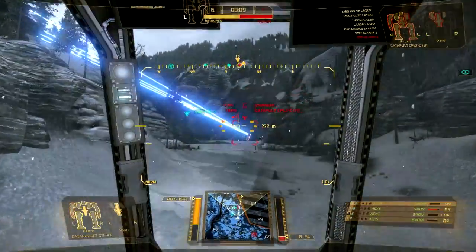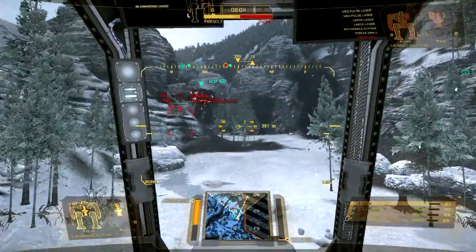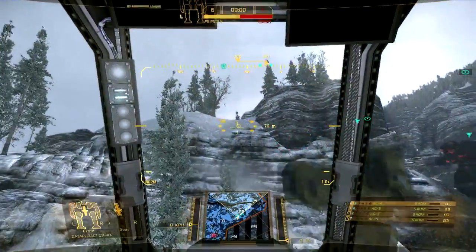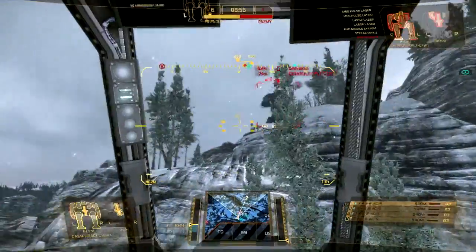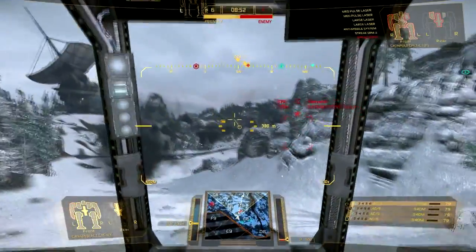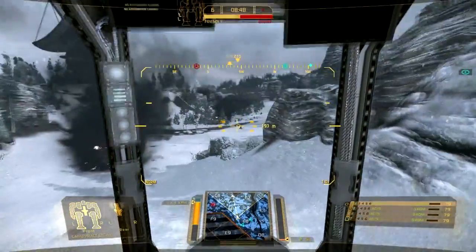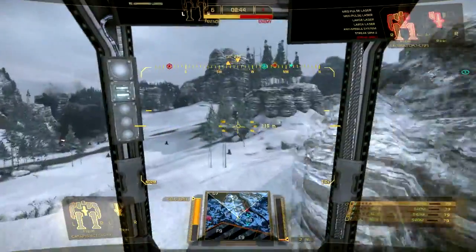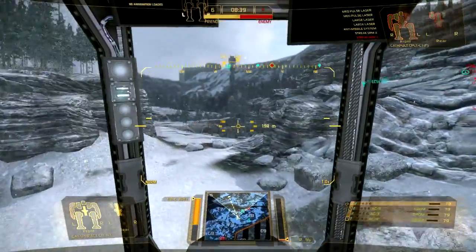The last mech is one of those pilots that like to run around in circles in a hopeless cause. The funny thing is he actually kills me, because I try to outsmart him by doing a figure eight around this mountain. It takes a little bit before I just get bored of chasing him and stand there waiting for him to come into my crosshairs, but then he hits me with lasers because I'd forgotten I lost my core armor.